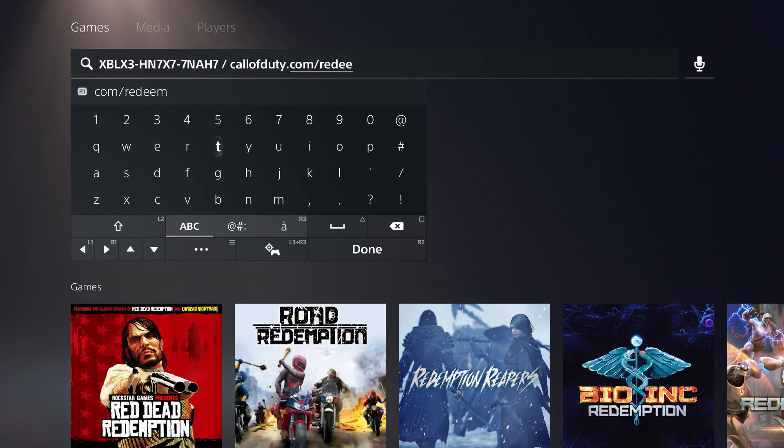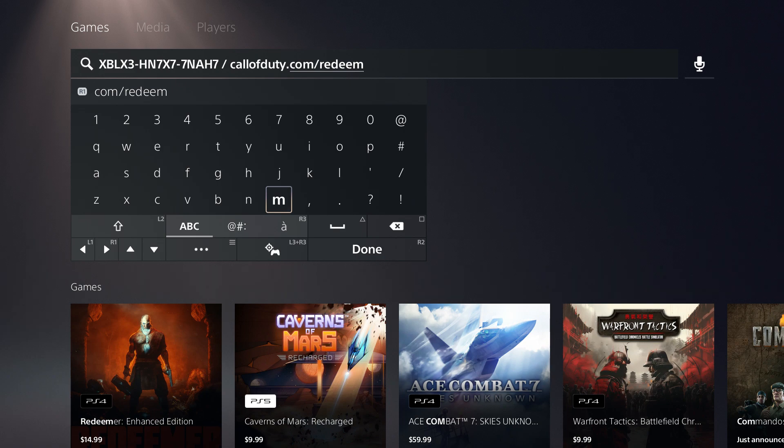You can use your phone — just type in callofduty.com/redeem. Everybody should know that website. Just enter the code that I'm showing you on the left side.